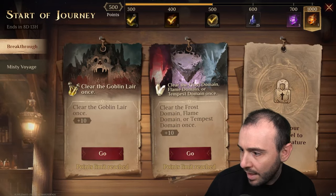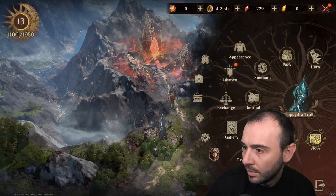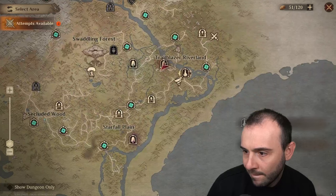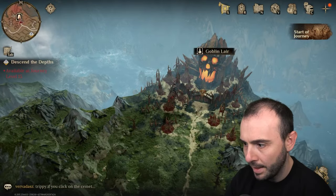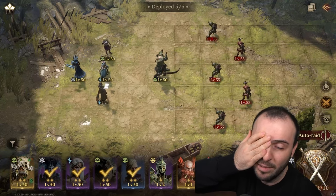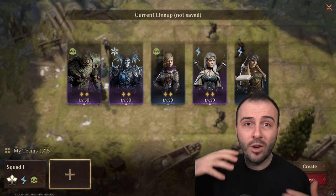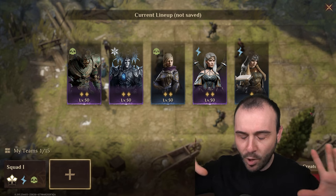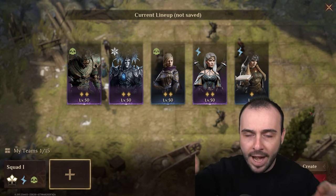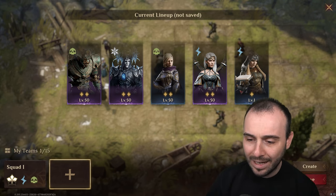We've reached the points limit — upgrade your journey level to unlock this feature. We've got to do one more level there but we need to head over to the goblin. My problem right now will be my arena — let me just make my life easier here. You just pulled Percunte? Get out of here! Congrats though.